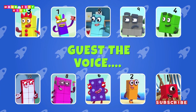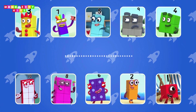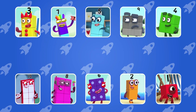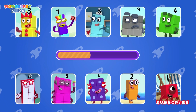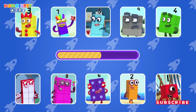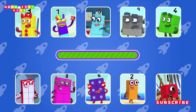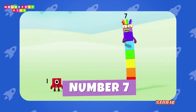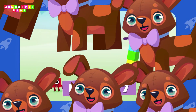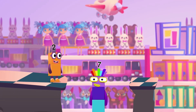Guess the number block's voice. My first block is the same as you. Orange! My second block is the same as you. Orange! I am 7!